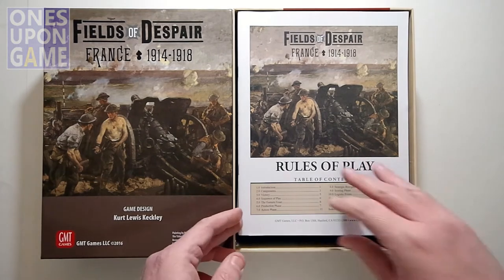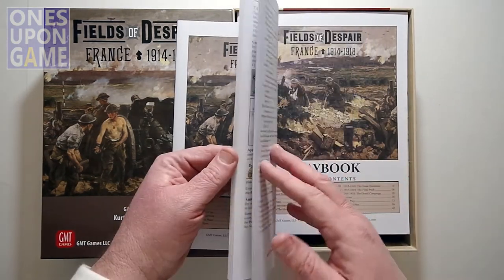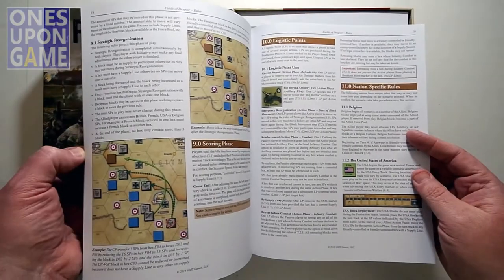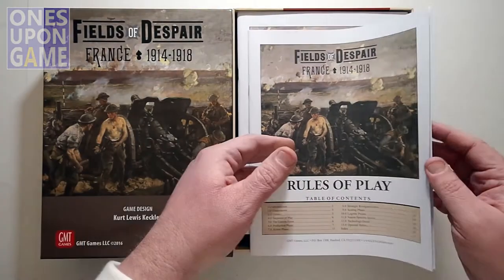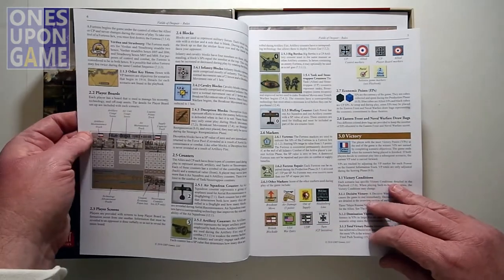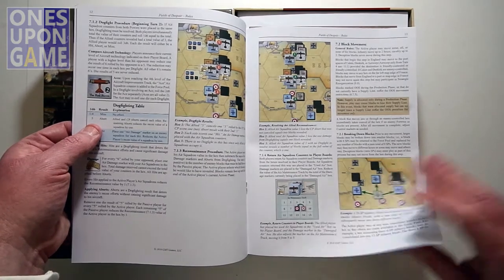So we have the Rules of Play book — standard GMT matte paper finish. It's 24 pages, indexed, full color with examples of play. The main rules take you to about 20 pages with a few optional rules thrown in, plus introductory notes and then describing each phase in detail.